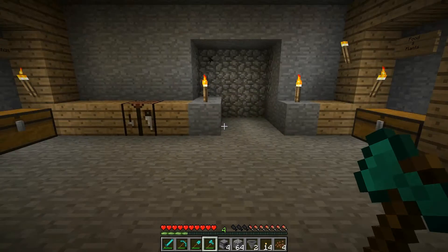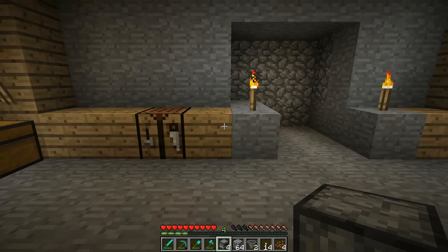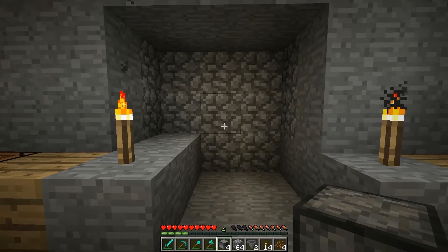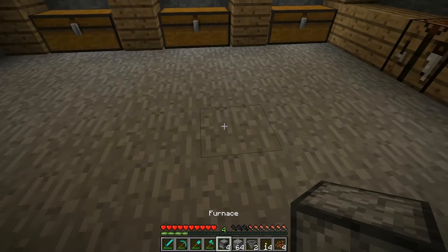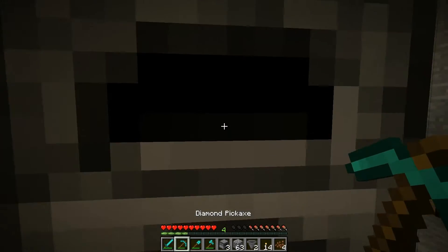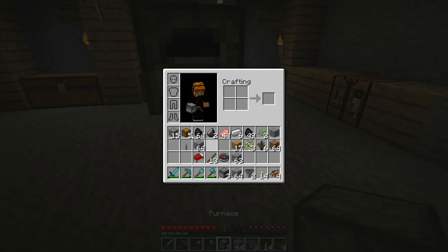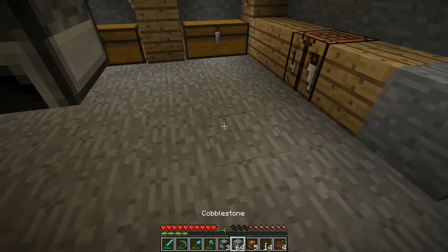Hey Autumn, come here. I'm making a video and I'm trying to figure out hoppers. Do you understand how they work in vanilla? I just figured out some cool stuff for them. You could put a furnace there and you could put a hopper on top and it will continuously drop whatever you want into the furnace, right? And then if you put a chest — I wonder if you put a chest here.